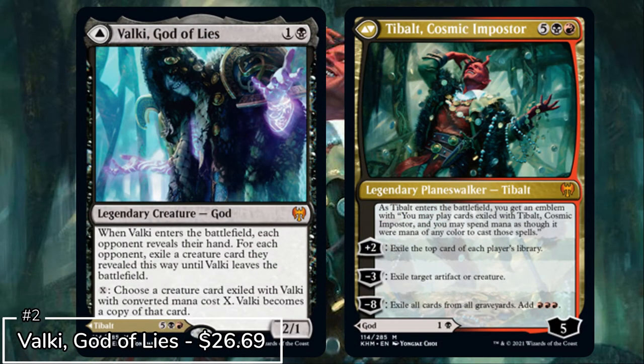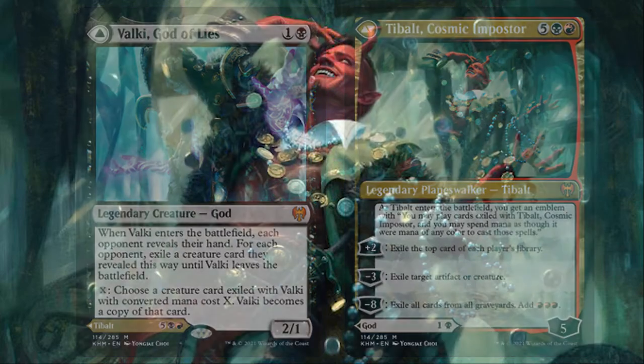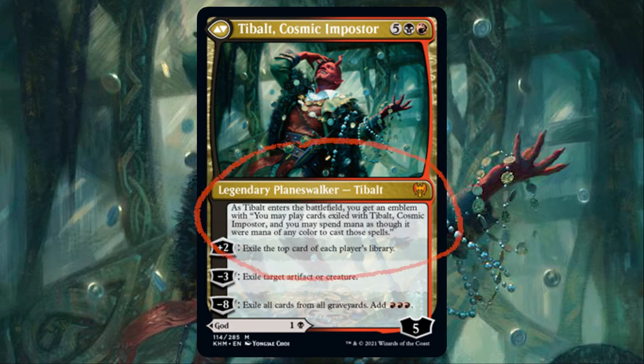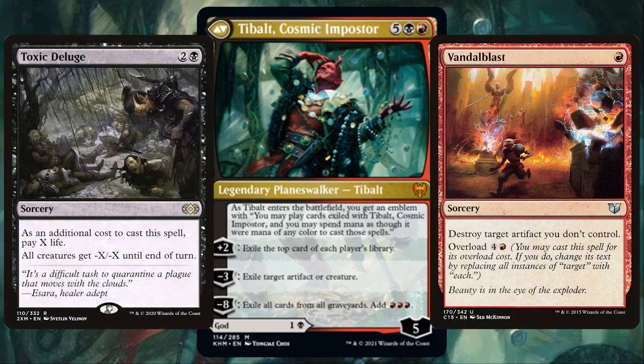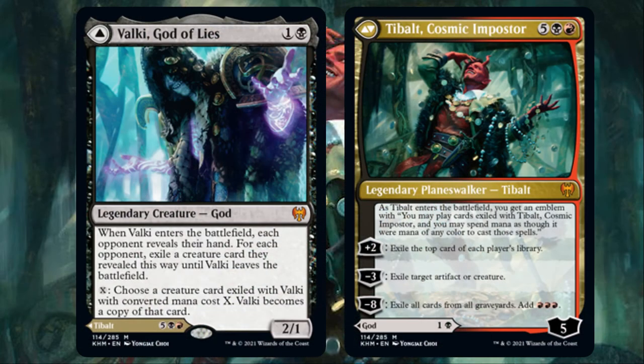The second most expensive card from Kaldheim is Valki, God of Lies, a card balancing around the $25 mark and slowly seeming to stabilise around that value. Mr. Exile himself is the king of potential shenanigans. If you're casting him as Tybalt you're instantly getting an emblem, which is something you usually reserve for a planeswalker's ultimate ability. Fill your deck with creature removal, board wipes, and other friendship-destroying cards — with Valki slash Tybalt you're focusing on exiling your opponents' cards and then casting those cards for fun.